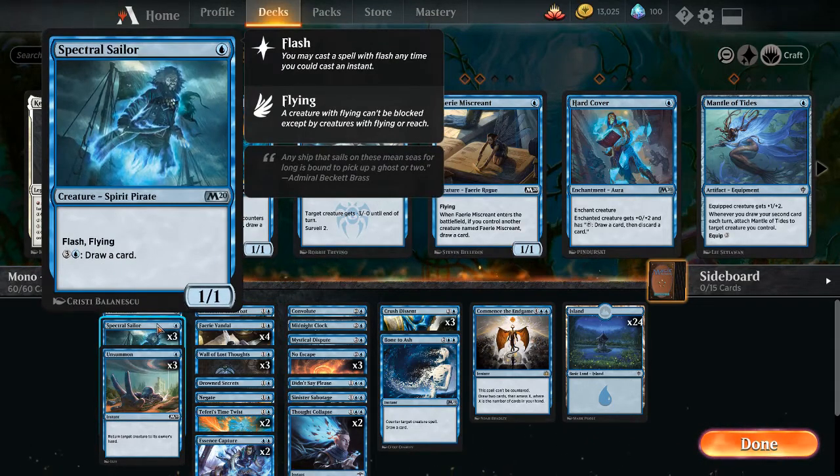Next is Spectral Sailor. For 1 blue, you get a 1/1 Flying Flash Spirit Pirate. For 3 and a blue, draw a card. Flash lets you cast it any time you could cast an instant. Paying 4 for 1 card is kind of bad, but we're going to get this early and Flash it out on our opponent's turn as soon as we get our first land. It's good for drawing cards on our opponent's turn if they don't play anything we can counter.